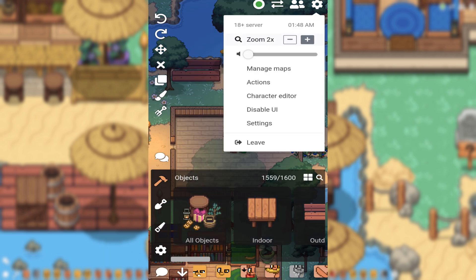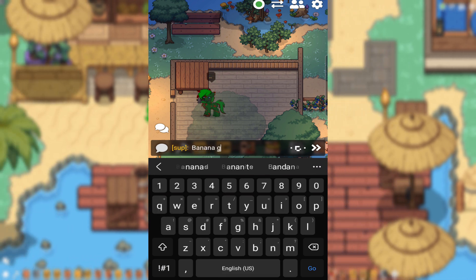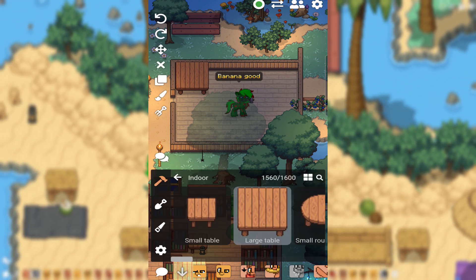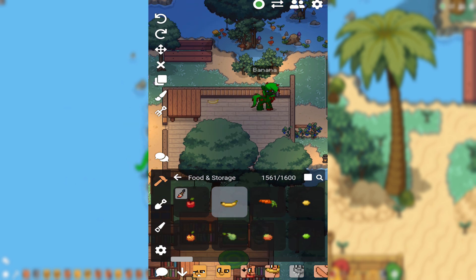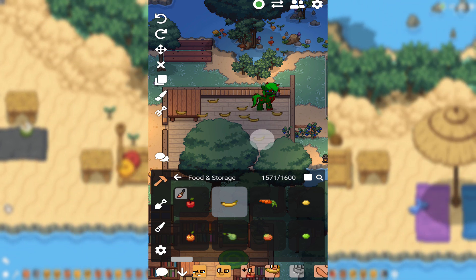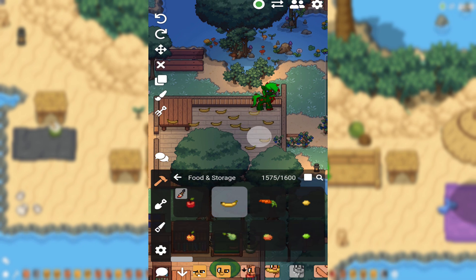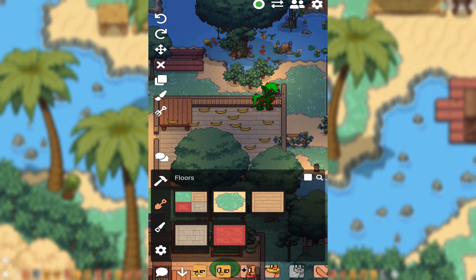We need mobile controls to remain supported. We had that big update recently where we were able to place multiple walls and multiple floor tiles on mobile, which was extremely helpful and extremely good. But the question is, should controllers be supported? Should they have similar controls to mobile? I personally liked the idea of being able to use a controller just because of how funny and goofy it is, but at the same time, what is the point? No one is picking up a controller to play Ponytown, and if they are, they really need to just pick up their phone instead.